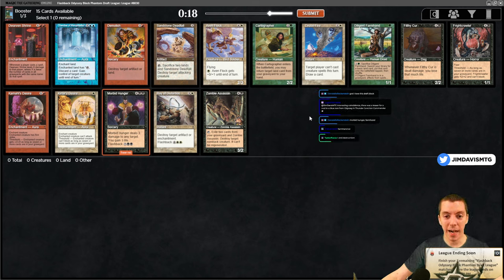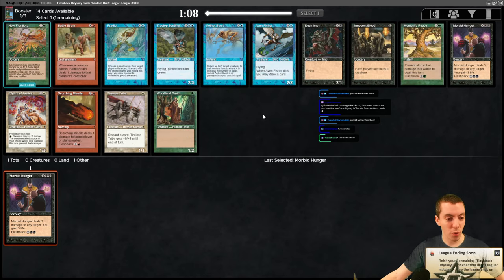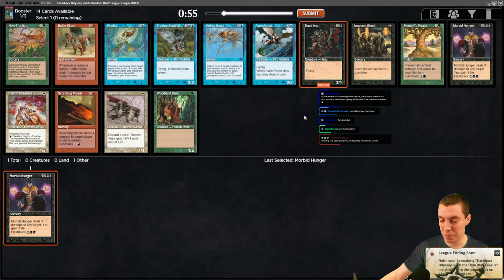This is an old school set - this is about when I started playing magic. This is a really really old limited set and as you'll see the cards are pretty damn bad. A card like Dusk Imp, a 2/1 flyer for three, is actually pretty awesome in this format. I drafted this a lot back in the day.